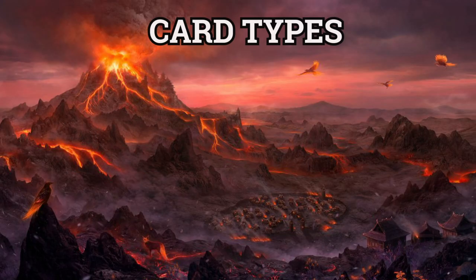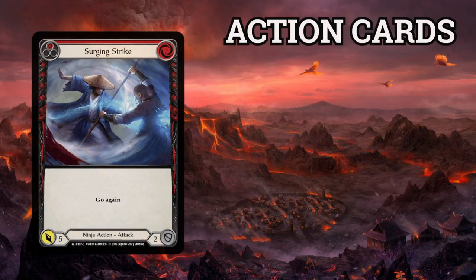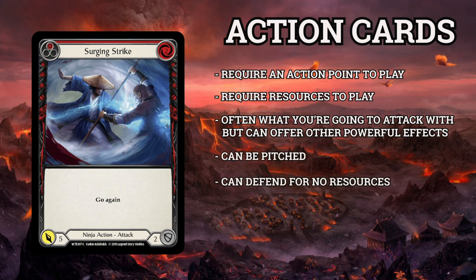Now that we have an idea of how playing a card works, let's look at some of the card types we can play. Most cards have a pitch value, a cost to play them, and a total they can attack for or defend for in the four corners of the card. Action cards are the most common type of card in Flesh and Blood. They require an action point to play and resources paid in order to use them. Action cards are often used to attack your opponent, but have several other abilities as well, such as strengthening your attacks, drawing more cards, or granting bonus effects. They can be pitched and can be defended with for no cost.